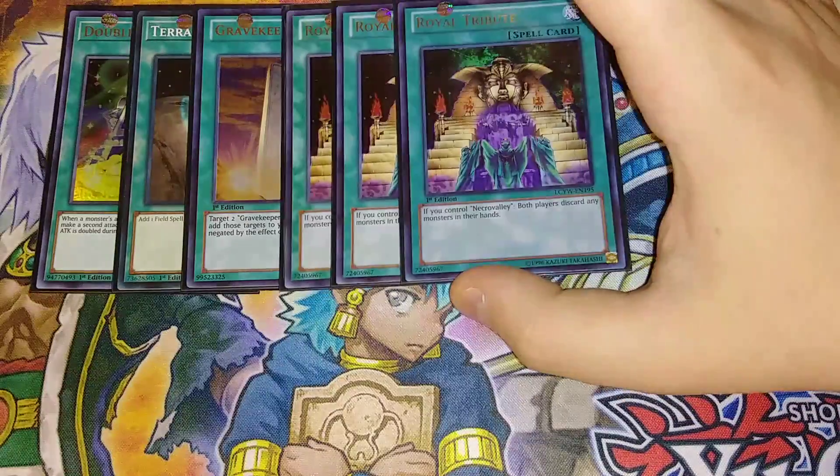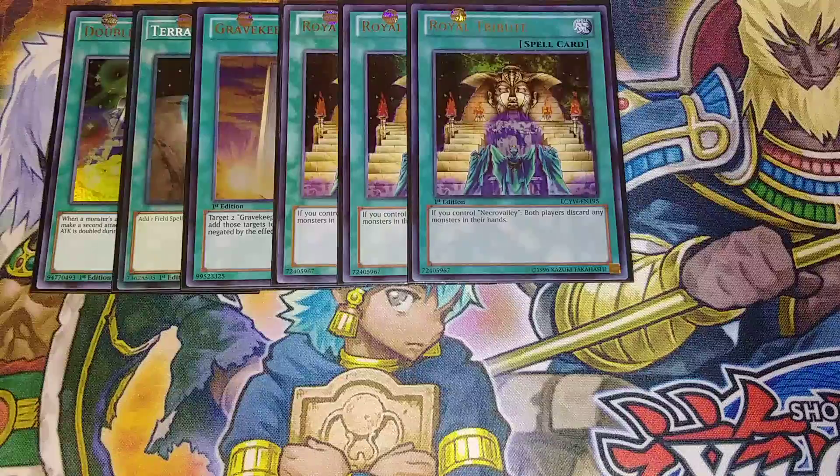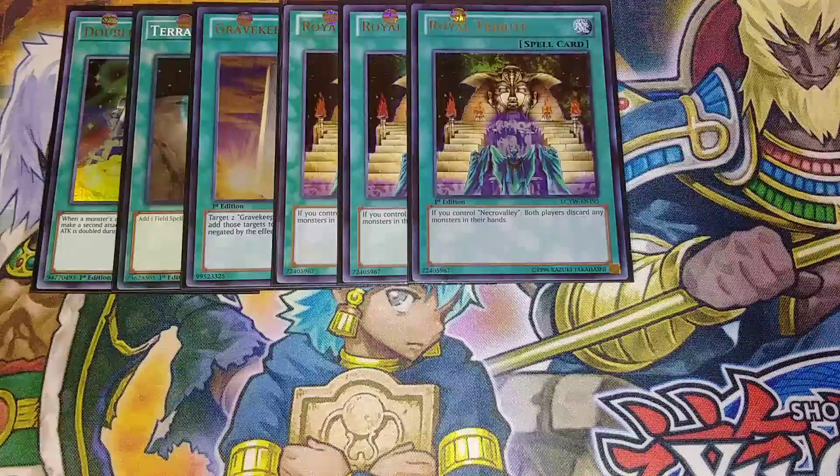Three copies of Royal Tribute — this card is bonkers. If you control Necro Valley, both players discard any monsters in their hand. Every single monster goes to the grave. If you're playing against Pendulums or a monster-heavy deck, they lose with this card. You're going to make Spiritualists and attack them directly twice and win, which is really fun. If you draw Royal Tribute and Necro Valley with a monster to summon, you're probably going to win. Especially going first, you also get to see their hand to confirm they have no monsters left.